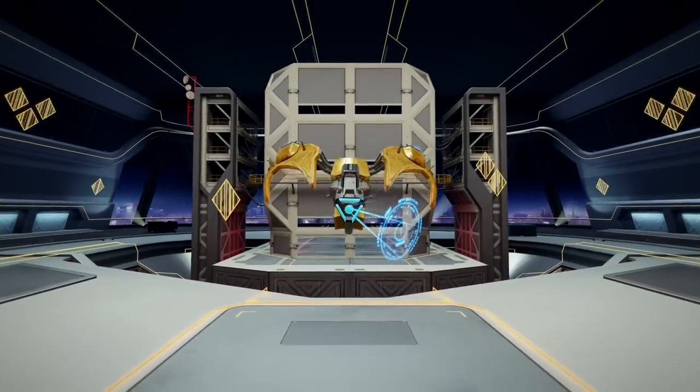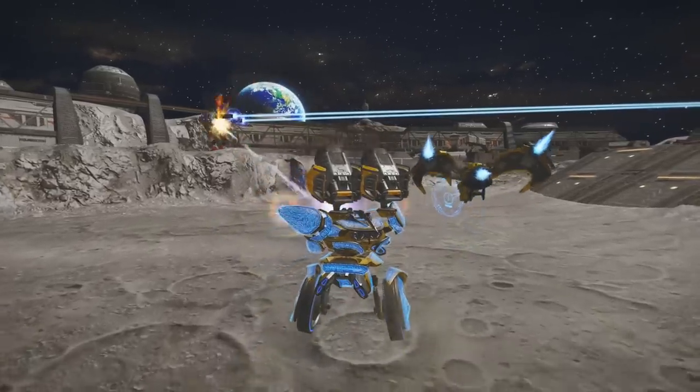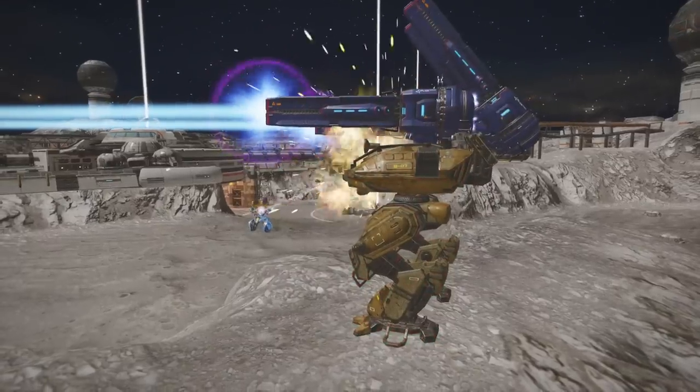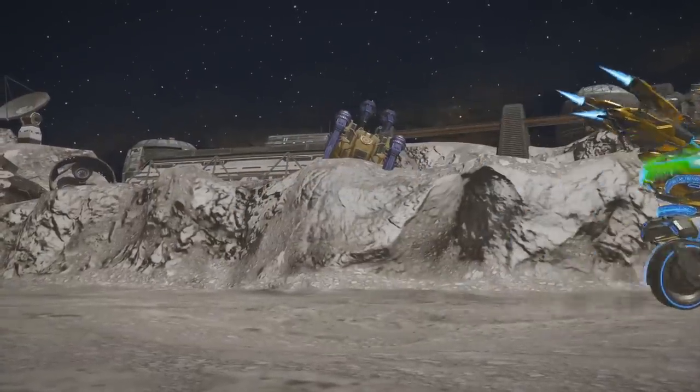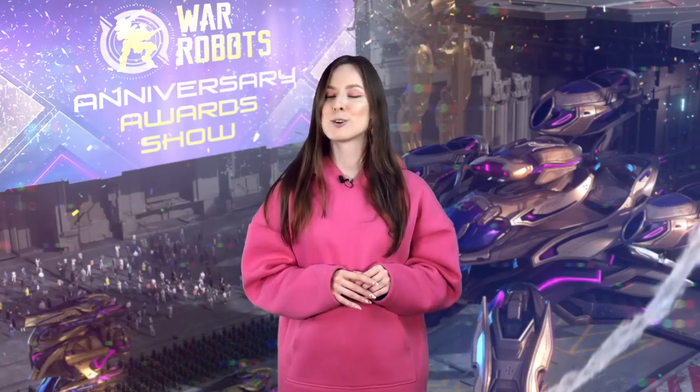Next up, Kestrel — a drone geared for assassins. It tags enemies with death mark and provides you with repairs and speed whenever you score a kill. Great for getting out of a fight safely.